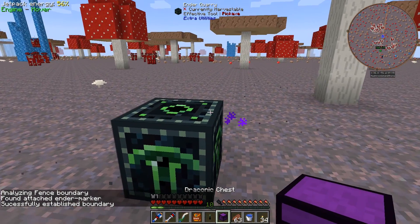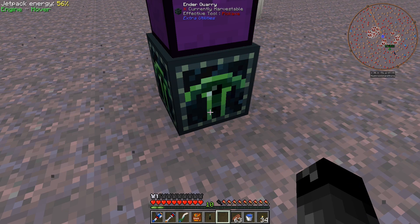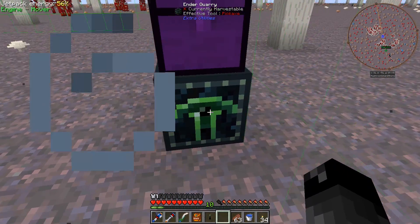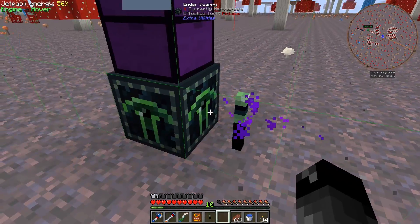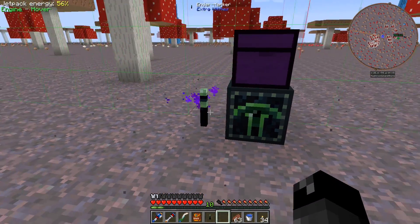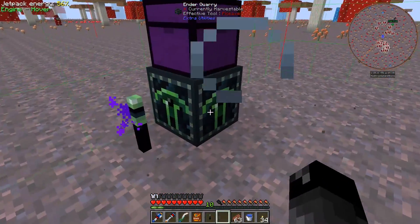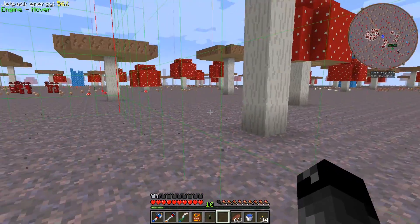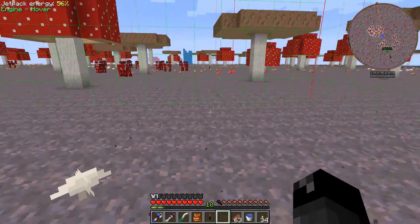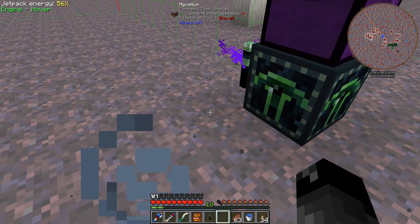Now I believe we just set down the ender quarry right next to one of these markers and right-click it. 'Successfully established boundary' - that sounds good. We'll put the chest probably right on top. Is it F9 that shows chunk borders? This is right on the chunk edge actually. The way these things work is they keep the chunk loaded that they're in and whatever chunk they're working on - so it's self chunk-loading. As long as things stay within this little section with the green outline, this should always be chunk-loaded.